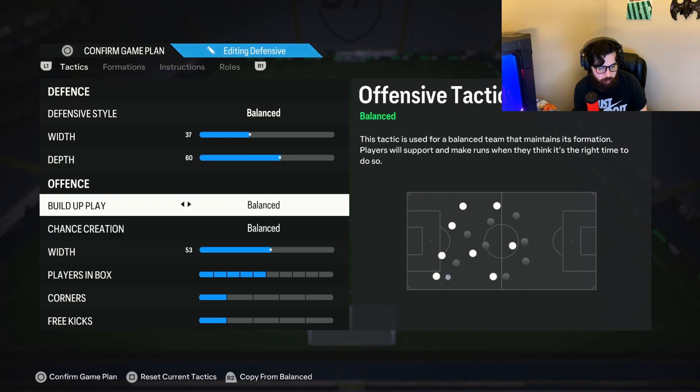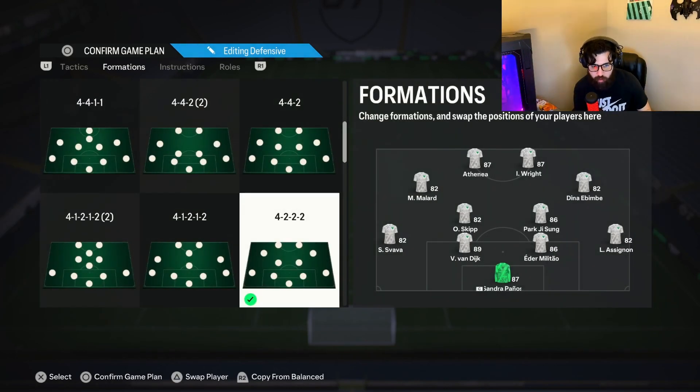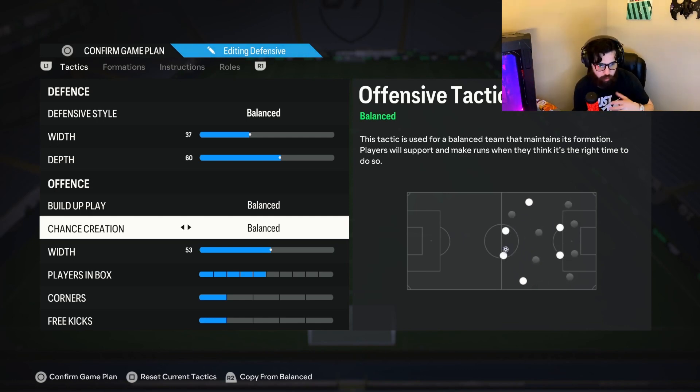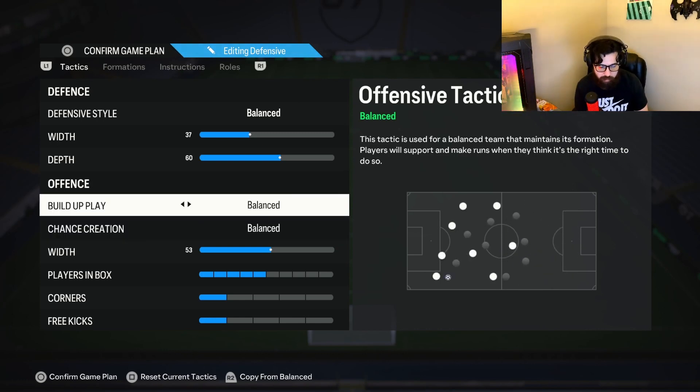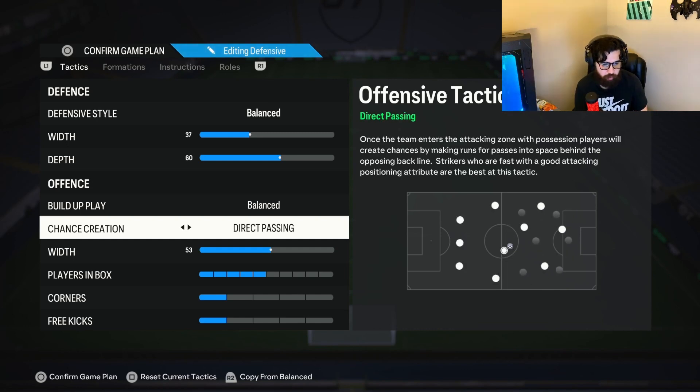I'm playing balance on both chance creations. The reason is I don't want players running out of position — I want to control when they move. I want to be able to send L1 triggers when I need runs and R1 triggers when I need them to come to me, doing quick 1-2s and 1-2-3s. That allows more dribbling and passing instead of making players run away doing through balls. If you are a through-ball merchant, switch it to direct passing.